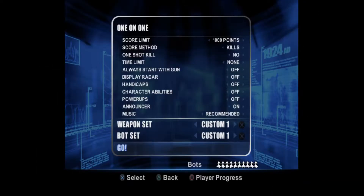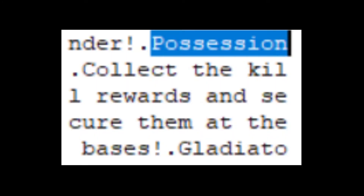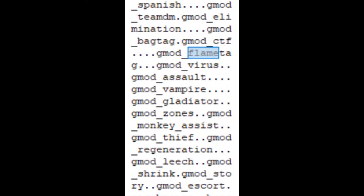Cut Game Modes. Both TimeSplitters 2 and Future Perfect reference cut game modes in their files. TimeSplitters 2 mentions a bag for Knockout, as well as modes called Possession and One-on-One. Future Perfect references Regeneration, Leech, and Flame Tag — all modes from TimeSplitters 2 that didn't return. It's unclear whether any of them are functional if enabled in-game.